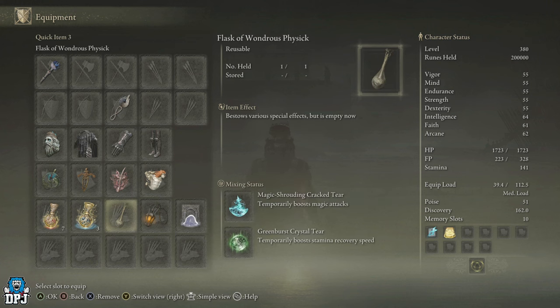In my flask I have the Magic Shrouding Cracked Tear, which temporarily boosts my magic, and the Greenspill Crystal Tear, which I put in because it boosts stamina recovery speed. Simple as that.